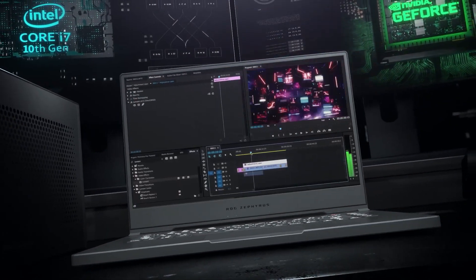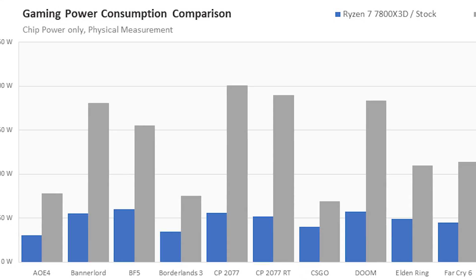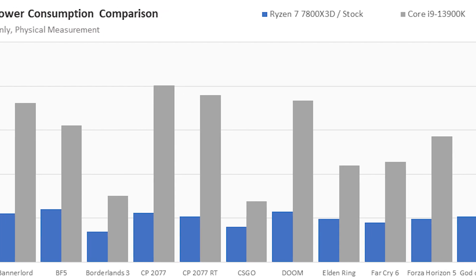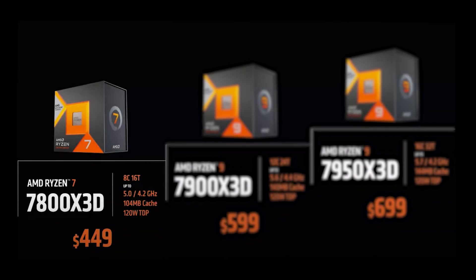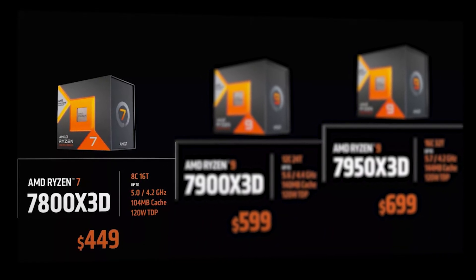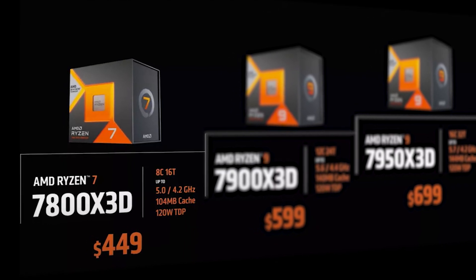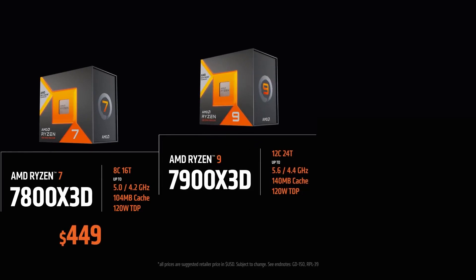Of course, the i9 is far ahead in productivity, but sticking to gaming tests, the power consumption of the 7800X 3D doesn't even reach 50W in most titles, while the 13900K easily reaches 150W and above. The only thing stopping the 7800X 3D from being the best value gaming CPU is its price of $450. If AMD reduces it to $400, it's going to sell like hotcakes.